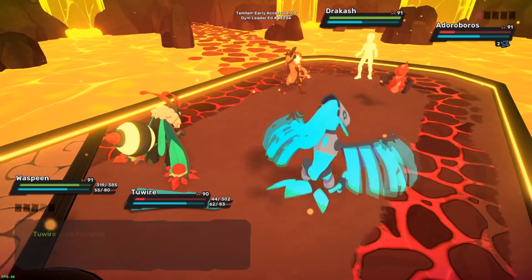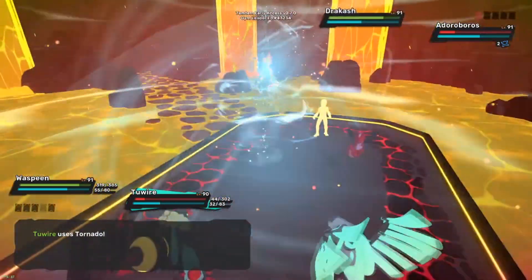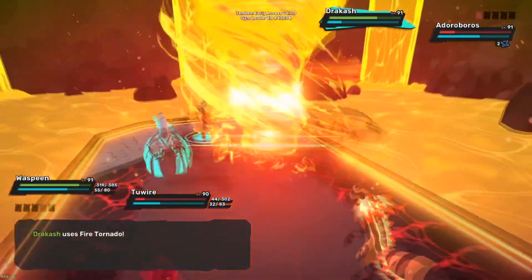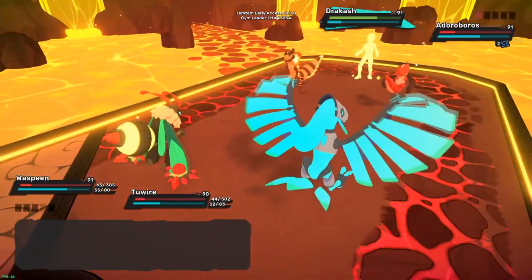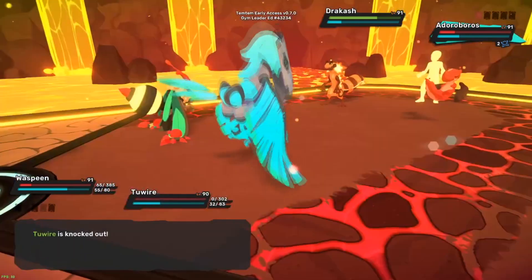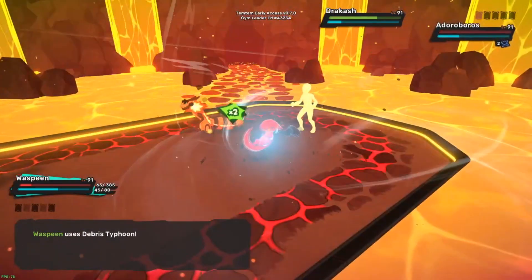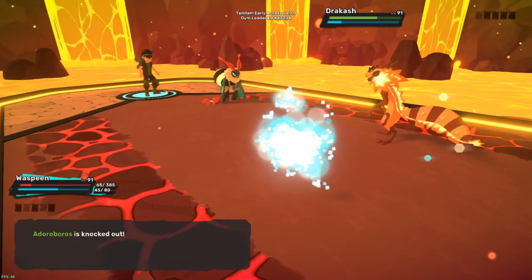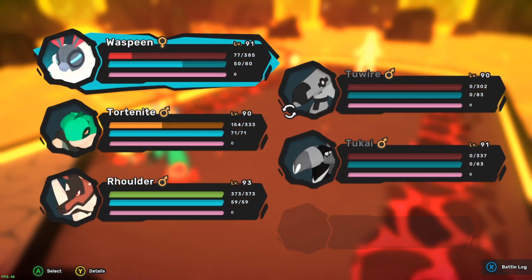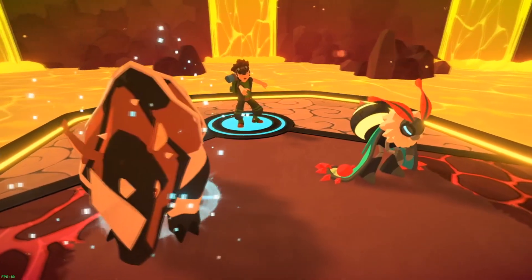Heavy-ish I guess. Oh, you got Wasp Bean - ooh! Adoroboros is out, we went one for one on that one, although he has more temtem than me. I need something that'll take out Dracash - looks like we're going Rolder. Really important that Dracash dies right now. Oh, we got Valfi - Valfi can be really annoying, especially for the Rolder I just sent out.